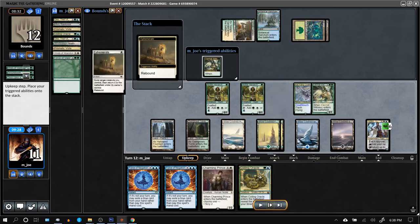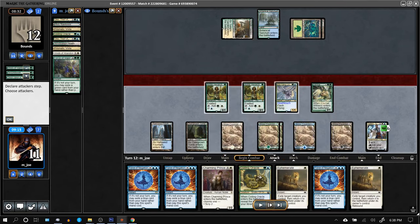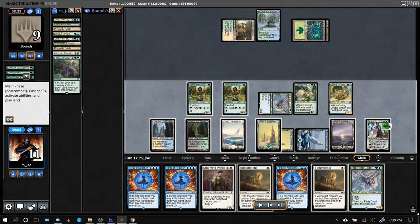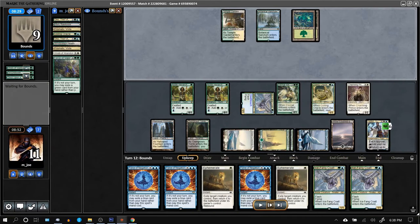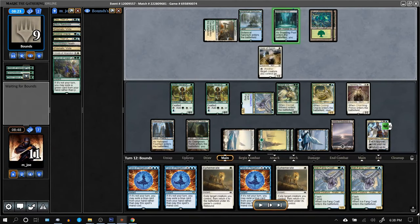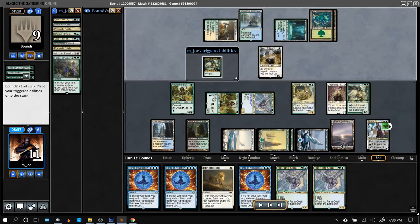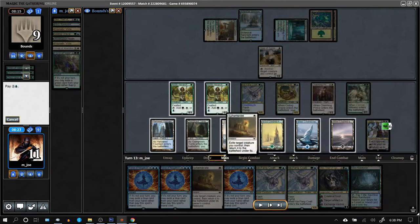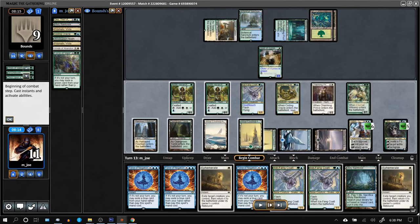Just blinked a Coiling Oracle. Still going to get back the Ephemerates, though at some point it takes too long when the opponent is already beaten. I know one of these turns I forgot to tick Teferi up. Prince bounces the Coiling Oracle. Giver of Runes in hand — going to get back Oko now and just turn that into an Elk.